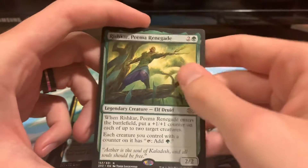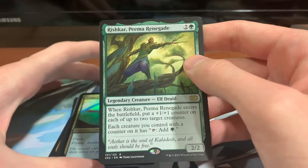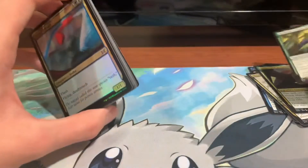And then we have Rishkar, Peema Renegade. When it enters the battlefield it puts a counter on each of two creatures, and each creature with a counter on it becomes a mana dork. That can be kind of cool — just turn all of your 1-1 counter dudes into a bunch of fun little mana dorks.